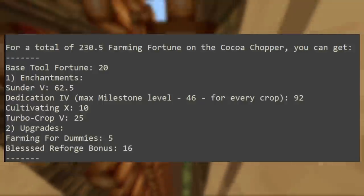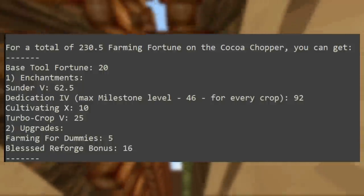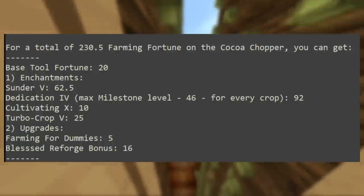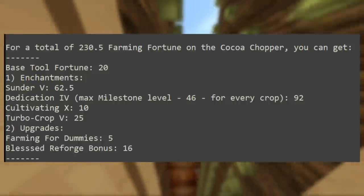For the cocoa chopper, maxed out gives 230.5 farming fortune. The base tool fortune is 20. Sunder 5 gives 62.5 fortune, Dedication 4 gives 92, Cultivating 10 gives 10, and Turbo Cocoa 5 gives another 25 fortune. You'll also need Farming for Dummies and the blessed reforge. Remember to recombobulate before applying the reforge so you don't pay extra.